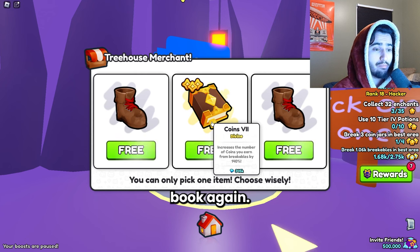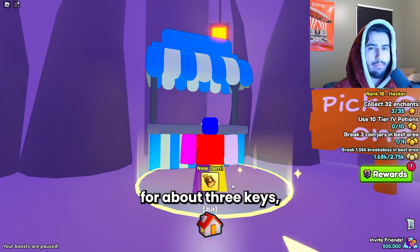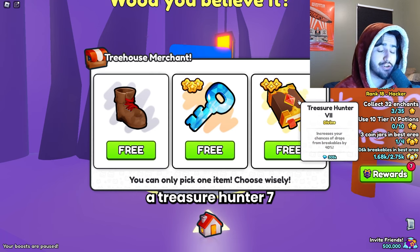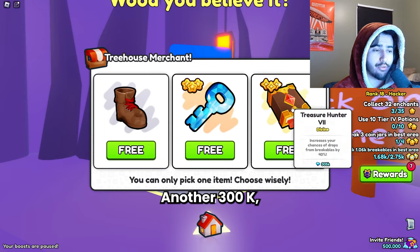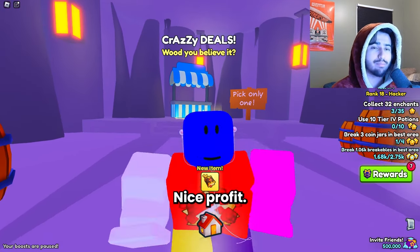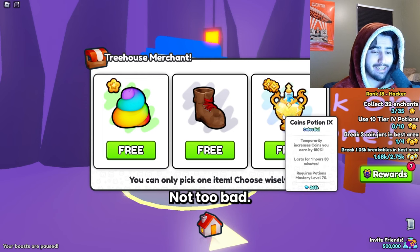We got the Coin 7 book again — 345k, pays for about three keys, not too bad. Then we got a Treasure Hunter 7, that's pretty good — another 300k, another three keys paid for. Very good, nice profit. Then we got a Coins 9 potion, not too bad either.